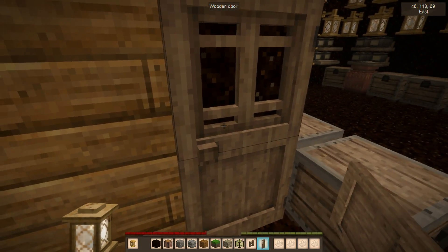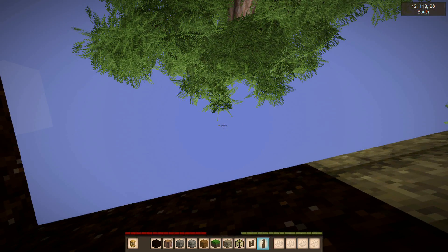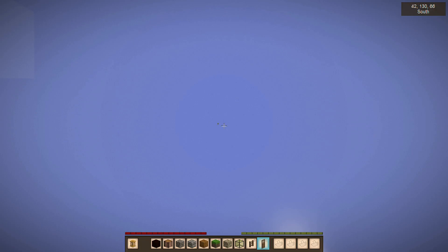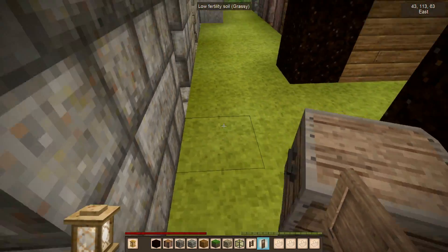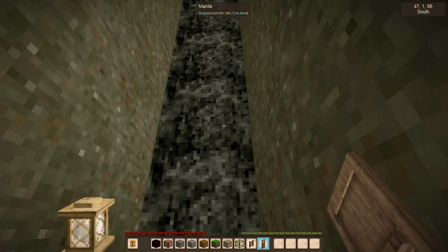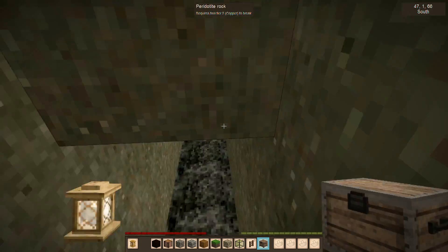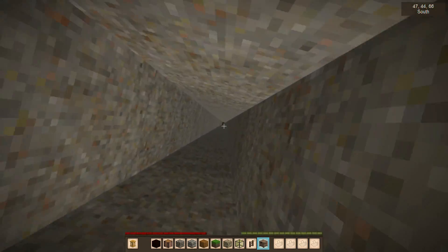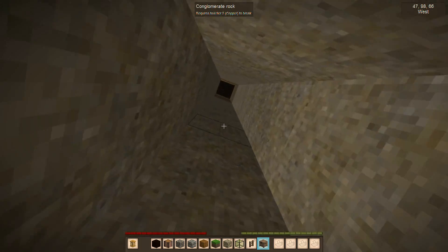One final tidbit: elevation of the build for a cellar. Way up at build limit, there is a block with a chest on top that has the same decay rate as one at ground level. Dropping down to the bottom of the world gives the same result too. So elevation doesn't make any difference — you don't need to build your cellar underground, though doing so saves on the need to change things.